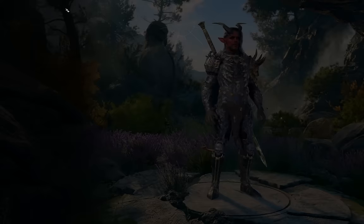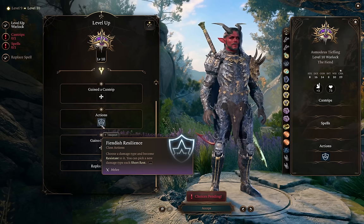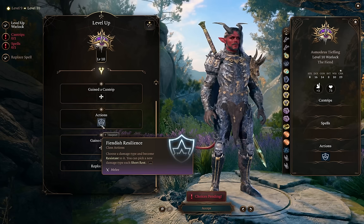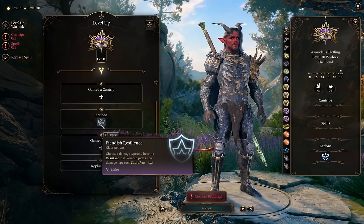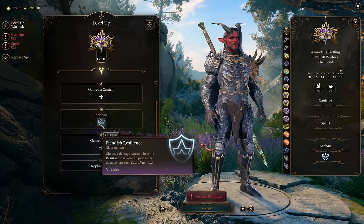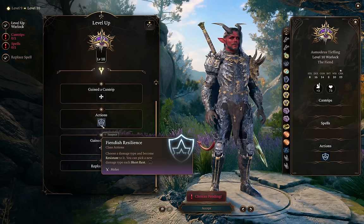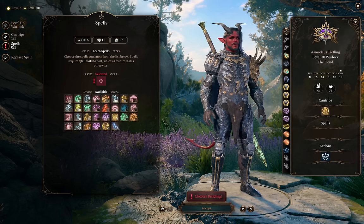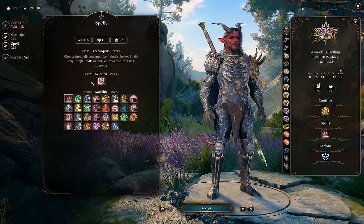At level 10 we get Fiendish Resilience, which lets you pick any damage type to become resistant to indefinitely, and you can change that resistance once per short rest. This is a huge defensive buff — if you have any idea of what damage types certain encounters are using, this easily doubles your health pool. Piercing is probably one of the best go-to's so you're resistant to bows, crossbows, and a lot of weapon types. This ability is really glossed over since most people multiclass only a few levels into Warlock and never see it. We also get another cantrip and our last level 5 spell — Hold Monster, which is a solid CC spell for basically anything in the game.